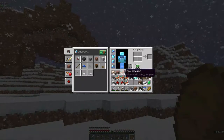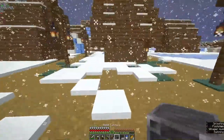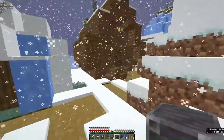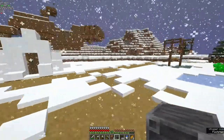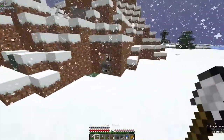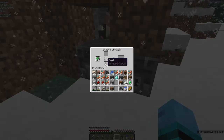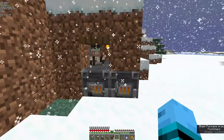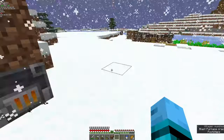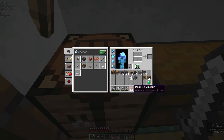Twelve diamonds, lots of raw copper, some lapis, coal, and red iron. I'm gonna set up some glass furnaces, smelting the copper and the iron. Let's see how many blocks we can get. In total, the copper we got from mining is 51 blocks and 8 ingots.